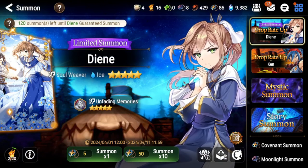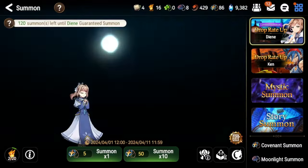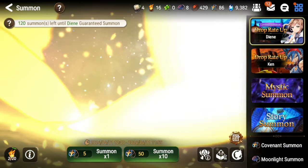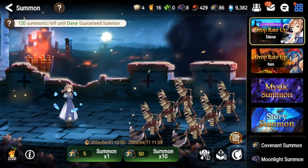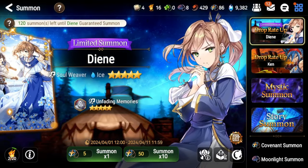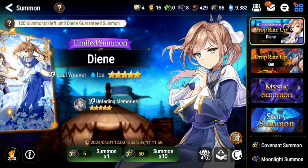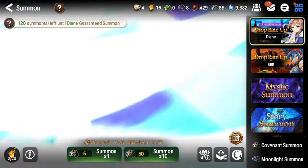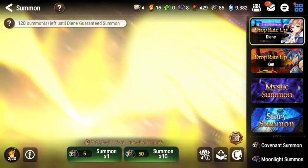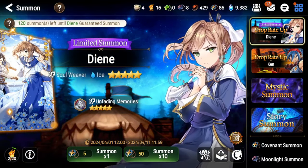In the past she was super strong, borderline overpowered, but now she doesn't really see any play in PvP for the most part, unless you pick her very late into RTA drafts or in Guild Wars offense. In PvE she is pretty strong but you don't really need her. I think you're way better off saving your bookmarks for the collab coming in a week, but if you do decide to pull for her, this video will help with how to build and use her.